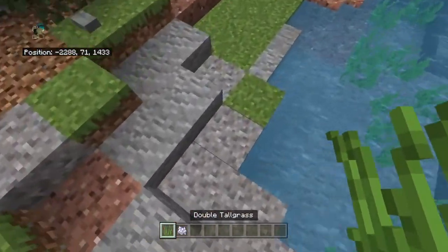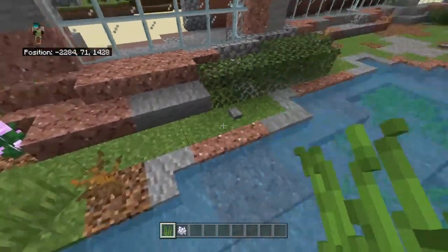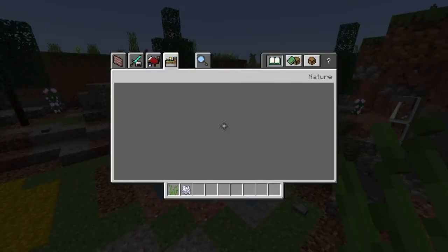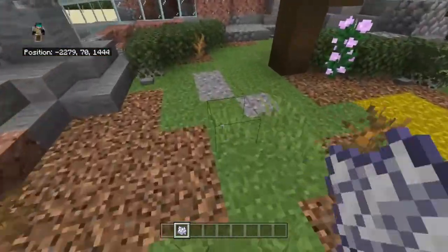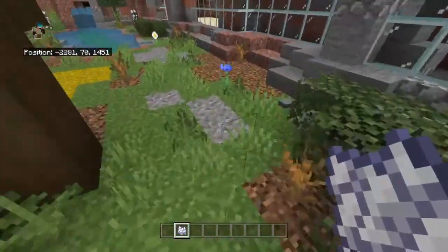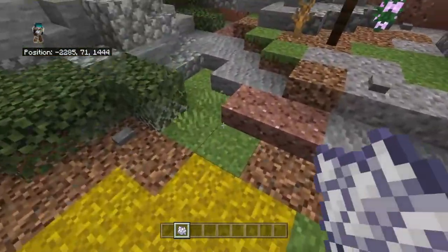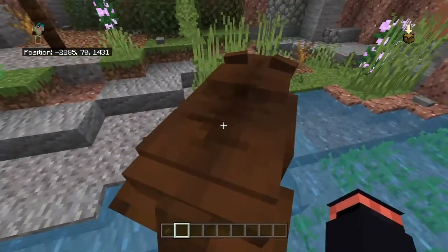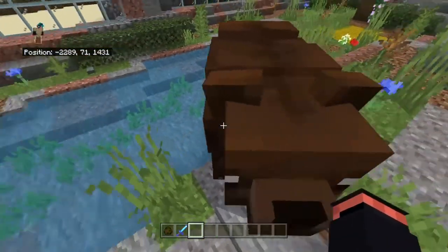Last thing we've got to do is add in the water. Actually, I want to get a little bit of double tall grass and put it around the pond edges just to keep a little bit of a pond-ish vibe — it's something I like to do around ponds to make them look a little more spicy. Now I can go ahead and spread out some grass and remove most of these flowers, maybe leaving a few here and there, but I want most of them gone.